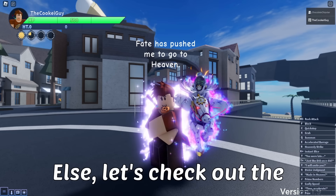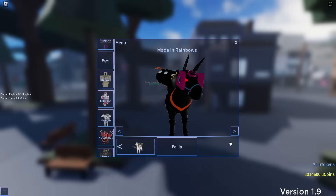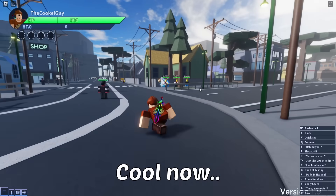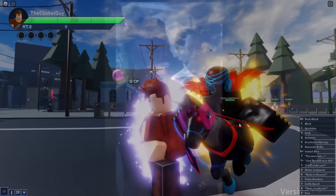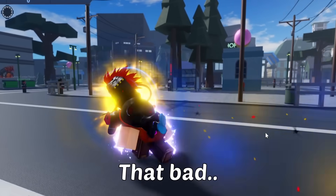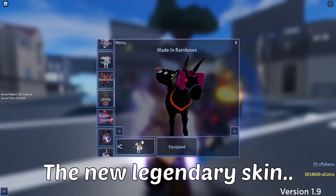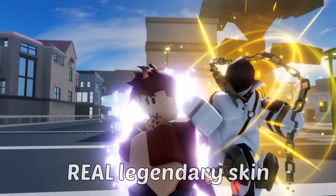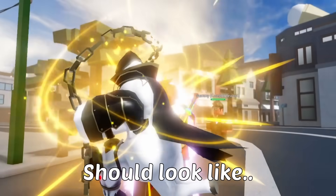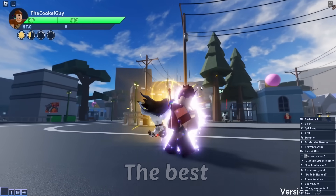Before we do anything else, let's check out the skins on this, because apparently there's a new legendary skin. I'm hoping that this skin is actually cool now, because it was like the worst legendary skin to have. It doesn't look that bad — it definitely looks better than before at least. But now let's try out the new legendary skin. Now this is what a real legendary skin should look like. It's pretty safe to say that this is the best Made in Heaven skin.